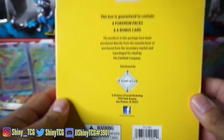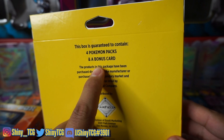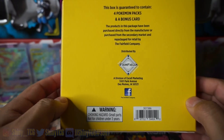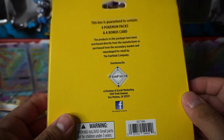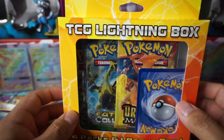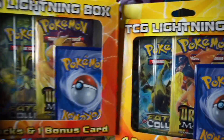These are third party and they actually retail for $17.99, and they include the four packs and a bonus card. The bonus card can be trash - it can be a hollow, it can be a rare, it could even be a leaf energy - it can be anything. These are from Fairfield, the Fairfield company. I guess they just buy cards or packs, repackage them, and then sell them, calling them TCG Lightning Box. You can tell there's no Pokemon logos or anything on here - I'm sure they're not allowed to do that - just to describe what's in the box.